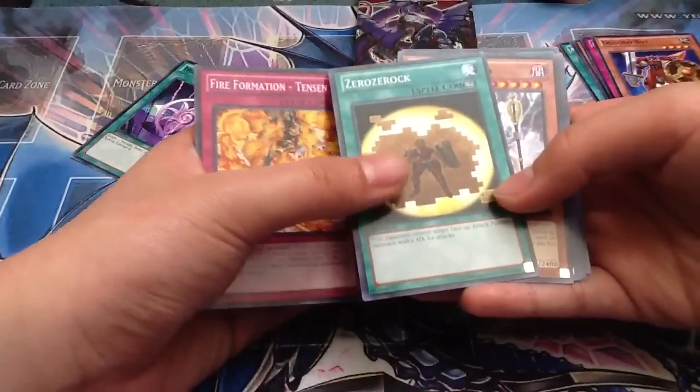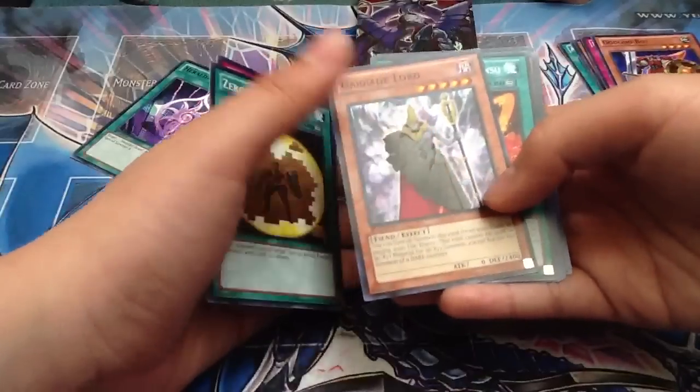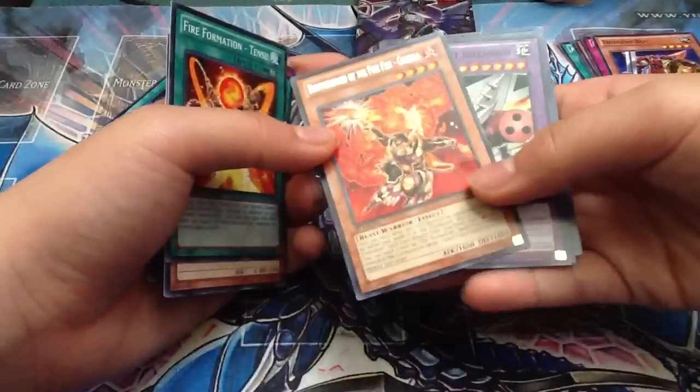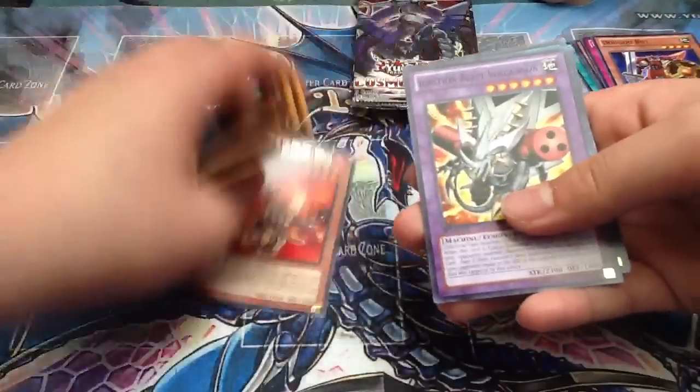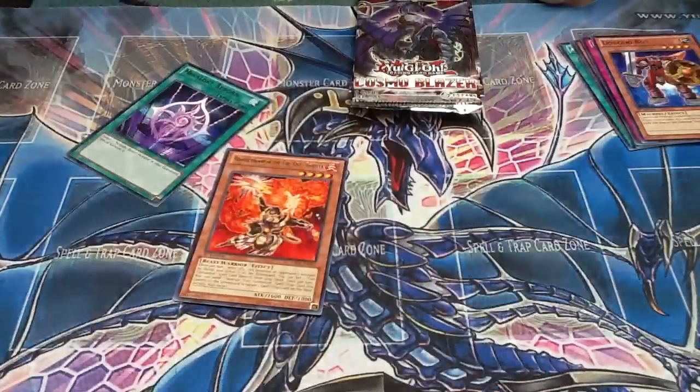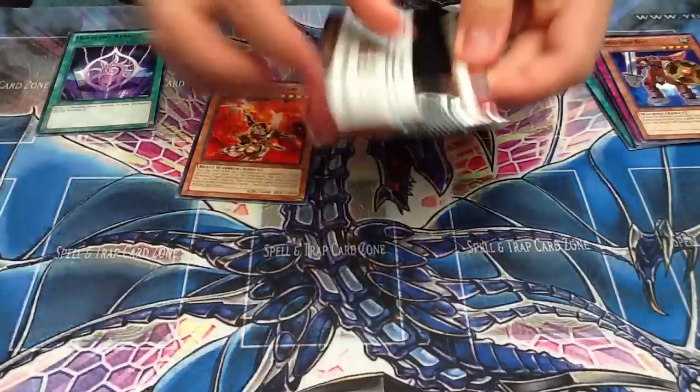Second pack - Cosmo Blazer awesome. This one cannot target - garbage Lord, that's funny. Brotherhood of the Fire Fist Gorilla, and then this is a fusion. Okay, second rare. Next pack.